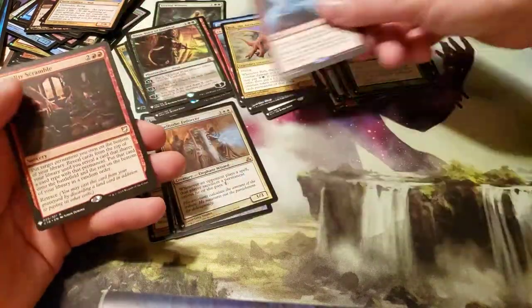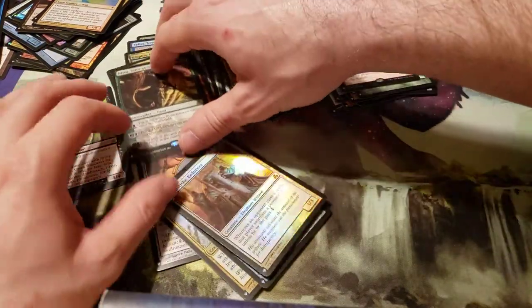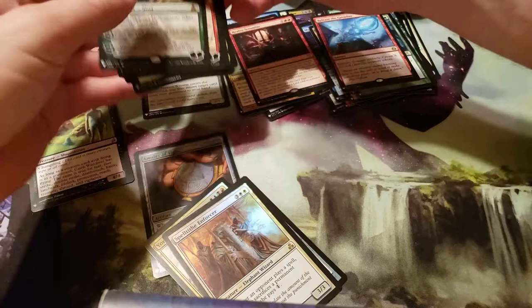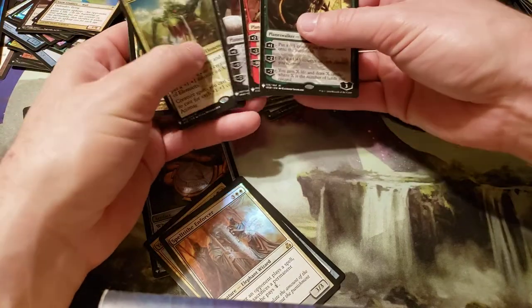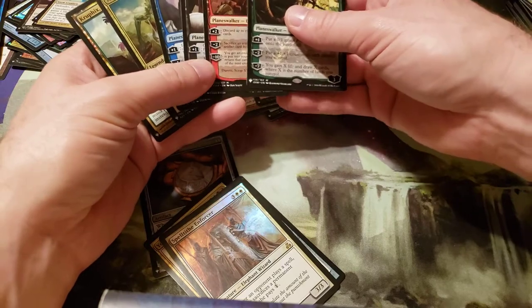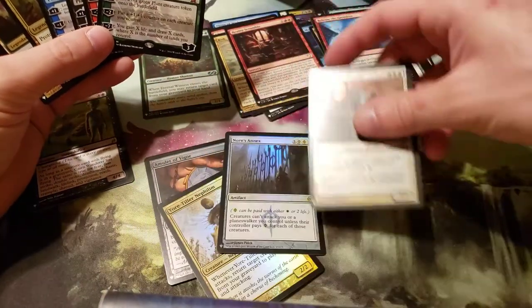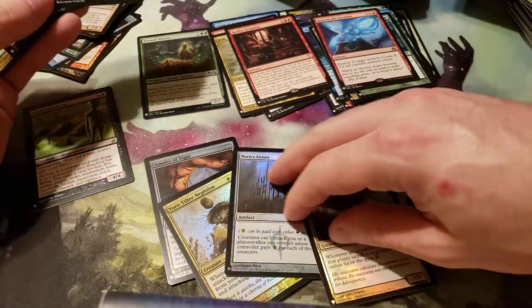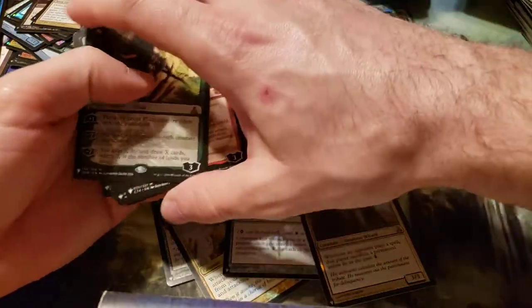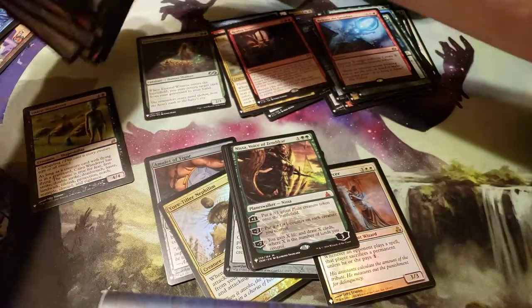So we got one, two, three, four Planeswalkers. We got a total of six Mythics out of all of that. I think it was just six Mythics — I'd have to go through all of them again and make sure, along with all the foils.